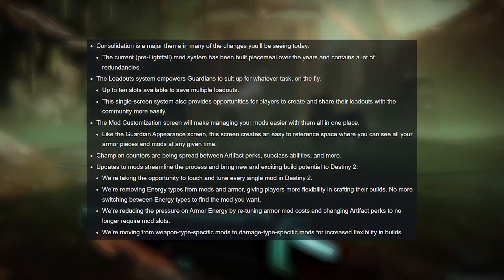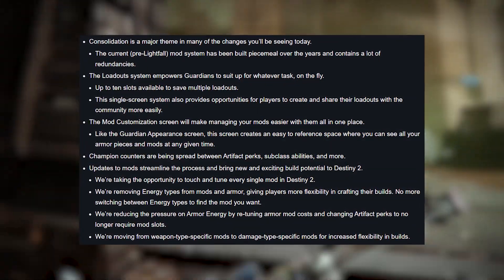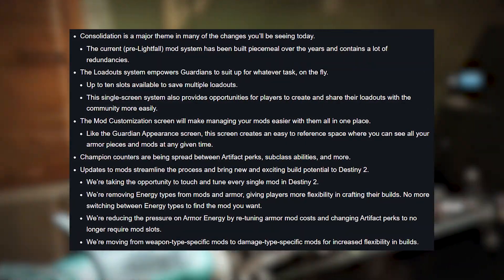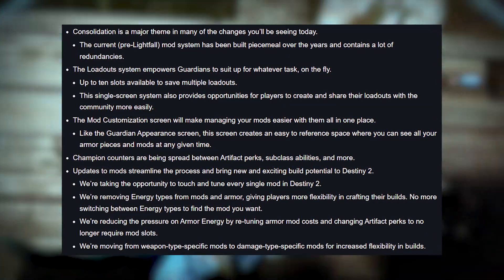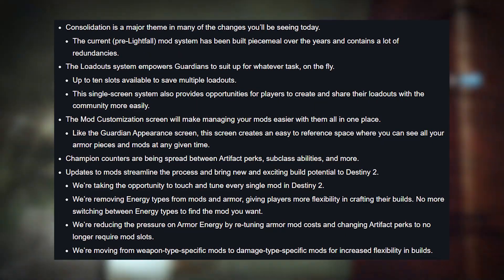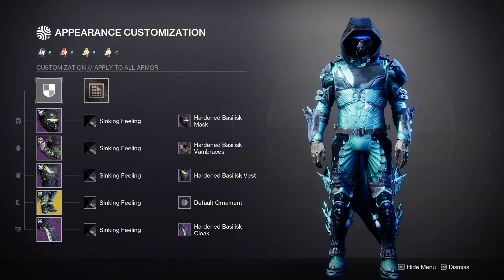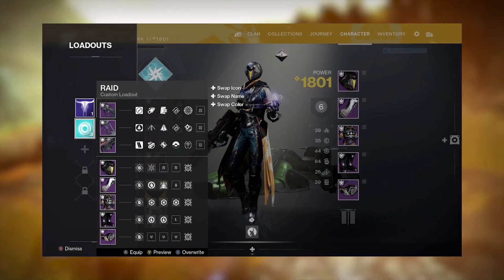The first being the customization coming to Lightfall, specifically the loadouts menu. They say that each character will have up to 10 loadouts that you can fully customize from guns, mods, perks, and even subclass abilities. It will all be available on one screen, similar to the current Drip customization screen, where you can adjust all of your shaders and ornaments at once. We can see some examples of those menus here.